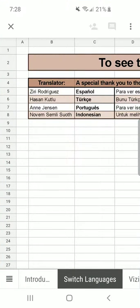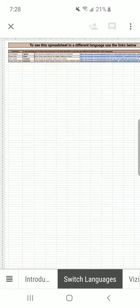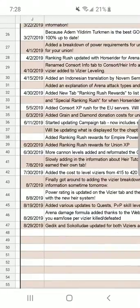You have seen screenshots of this spreadsheet everywhere. If you have shared information with players on how to play and improve your game, this is the spreadsheet they are sending you screenshots of - and those screenshots are often dated. Look at how frequently this thing gets updated and look at this amazing change control log. I love it.